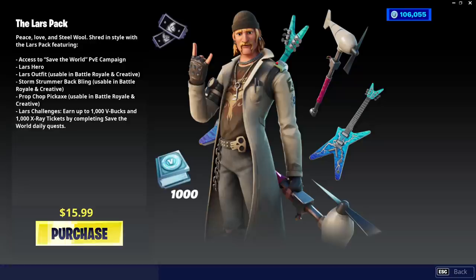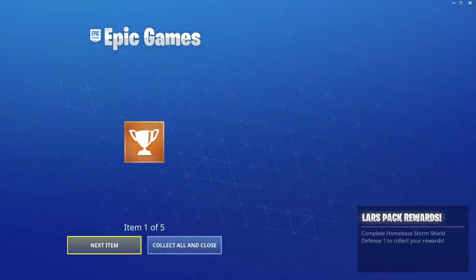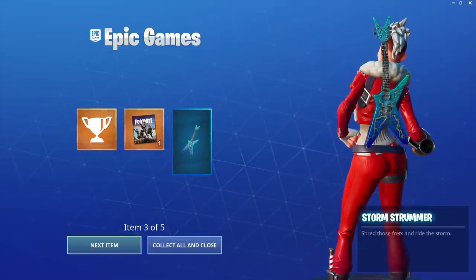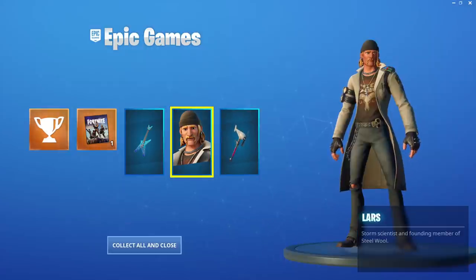Thank you — thank you, Fortnite, for a blue six-string. Let's open this up. We get Lars Challenges — don't have to worry about that right now. Save the World Access. Look at that: the Storm Strummer Back Bling, the Lars Skin, and the Prop Chop Pickaxe.